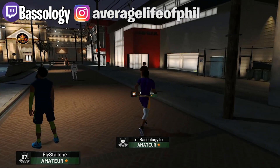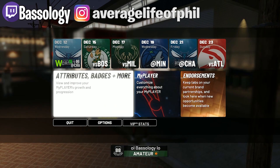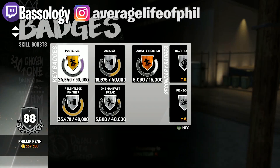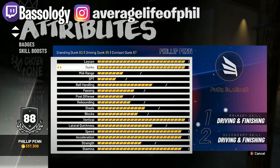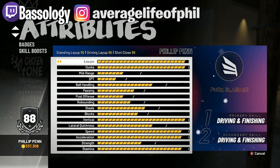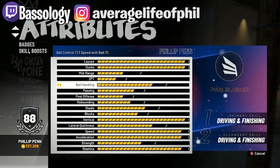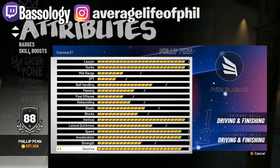What's up guys, it's your boy Bass and I'm here with my 6'6" pure slasher. Let me pull up his attributes for you. My dunk can get to like a 90 — I think a 92 driving dunk ends up being a 99. At the end of the day this character isn't bad, I like him, I have fun with him.